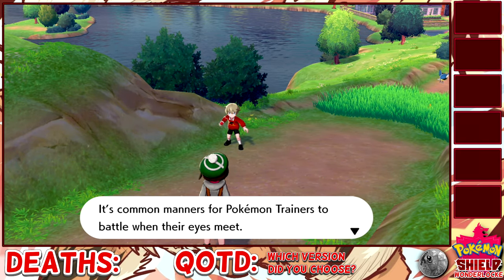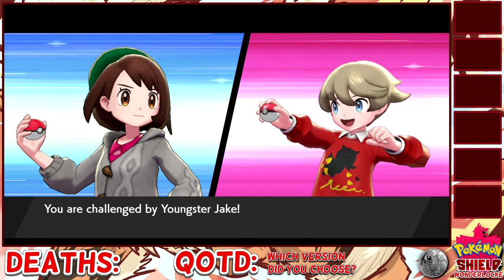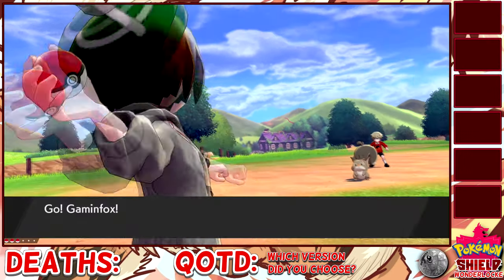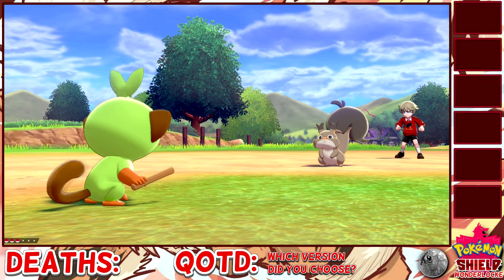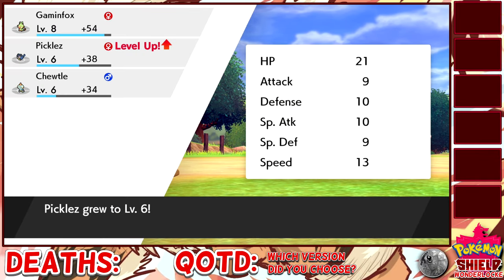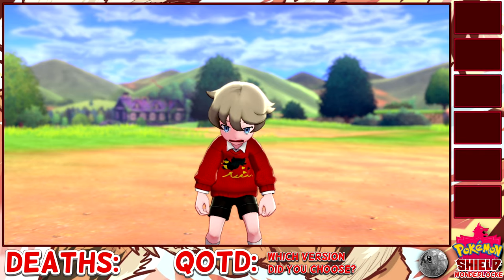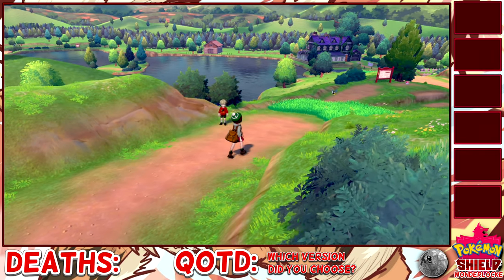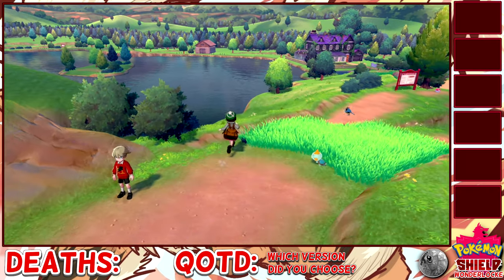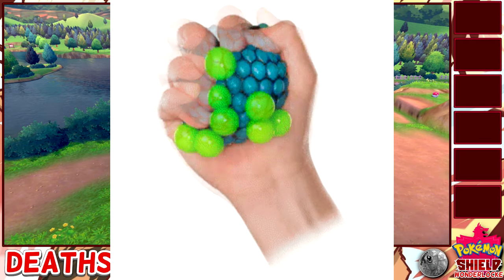A battle I would have never guessed. Youngster Jake — oh my god, that looks just like my husband! My husband's name is Jake and that looks just like him, like a kid version of him. That is so perfect — Jake, I'm gonna whoop your booty. Pickles, you leveled up. Oh, I didn't get to nickname Chewtle — I'm a horrible person. Chewtle is like... you put a Squirtle and a Turtwig together and mush them; it's like their love child.